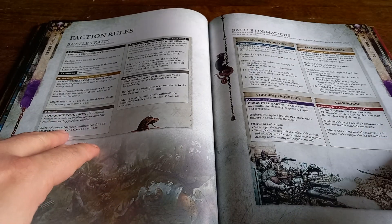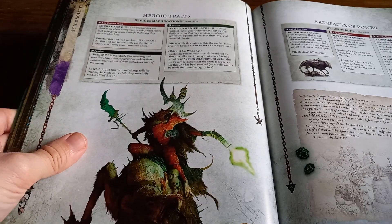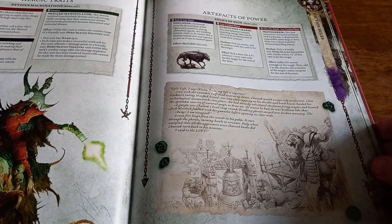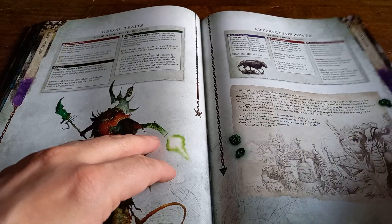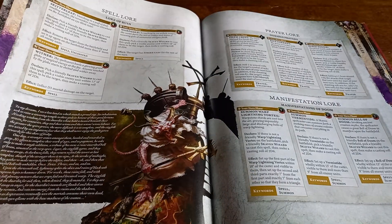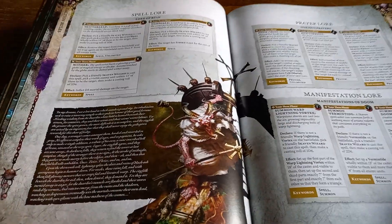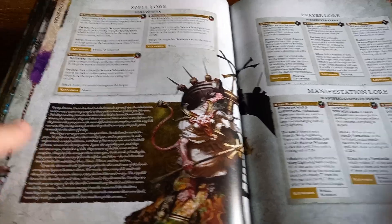Eshin is not featuring, which is a real shame. Hopefully they're going to come next year — that'll be really fun. You also have your heroic traits and various artifacts of power. Not a lot has massively changed from the faction packs that came out with the indexes, so bear that in mind, and a lot of this stuff can change — you can find a lot online anyway.